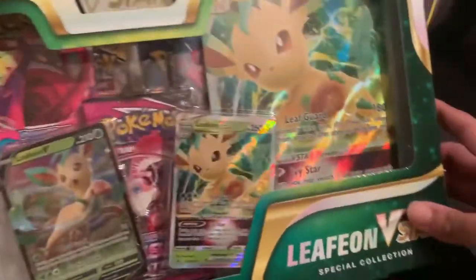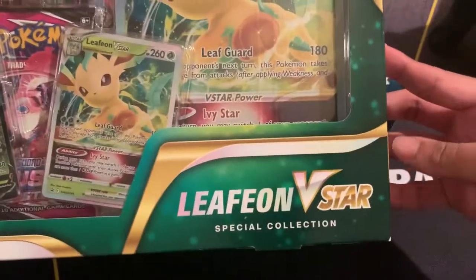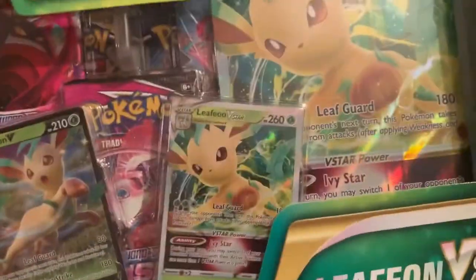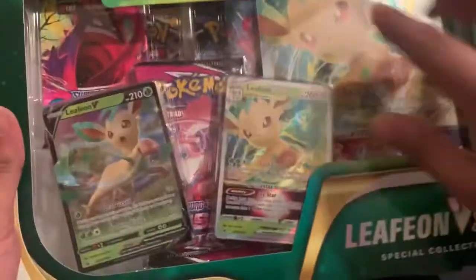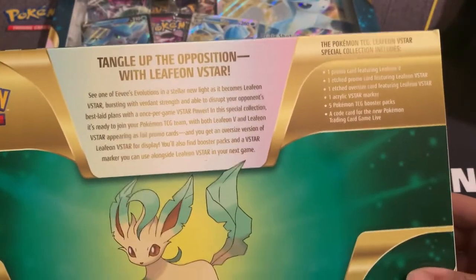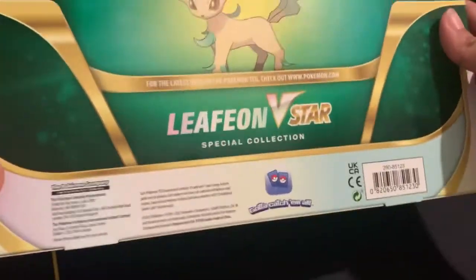So before we open it, let's take a quick look at the box. Leafeon V-Star Special Collection — Pokemon V-Star Marker, V, V-Star, larger oversized V-Star packs in the back. You can pause it if you want to read the sides for yourself. You got Leafeon and all your obligatory images right here.